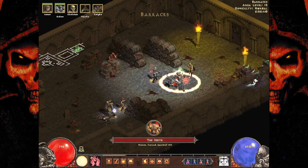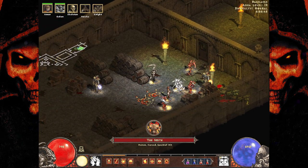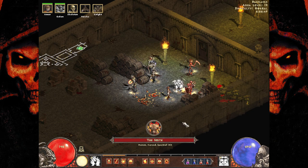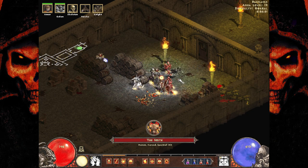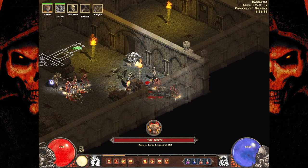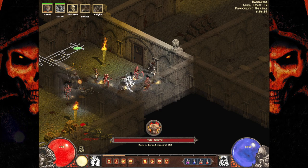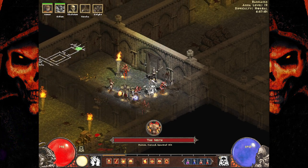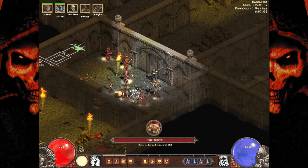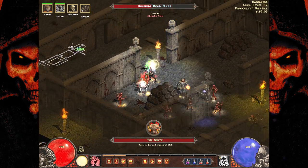Ooh, I like the color tone here. Oh, the Smith! Is that supposed to be like the Butcher from Diablo 1? Demon, cursed, and spectral hits. Let's get our skeleton back — when we open the door, we're going to fight him. I don't even have eyes on this dude, so I don't know where he is. He's somewhere. Anor Londo is just using arrows right there — pretty accurate to how Anor Londo goes. I'm proud of her.